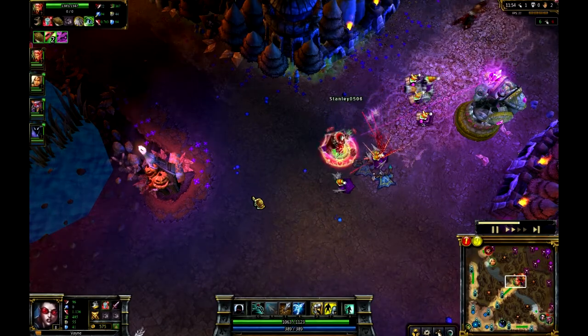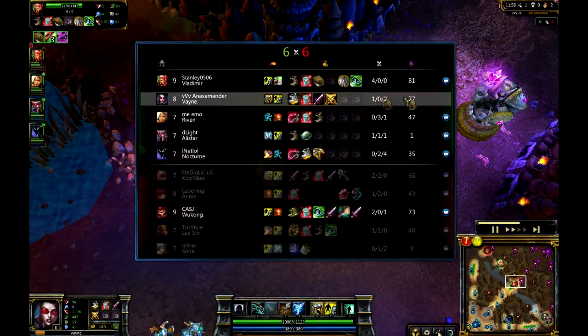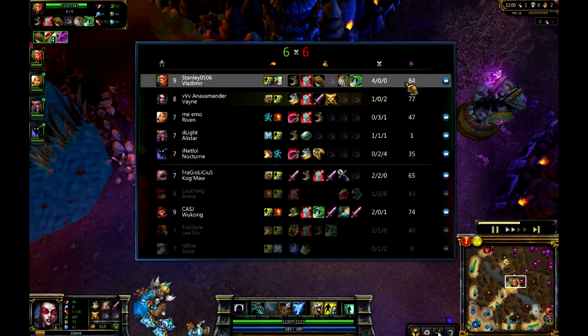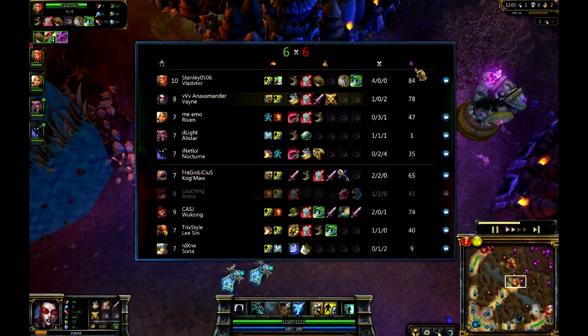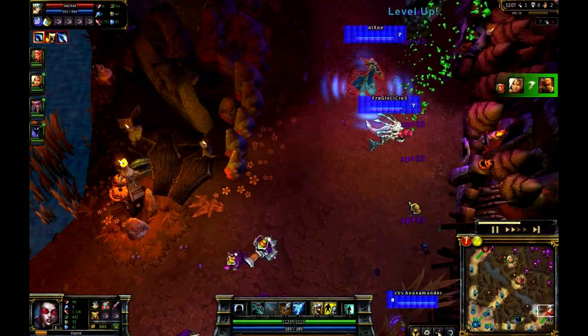One thing that is going very well for Anax's team though is basically himself and the Vlad. The Vlad is actually smashing the CS - you can see here 43 to 84, and he's got four kills to the one kill. So this Vlad is definitely going to be a determining factor here.